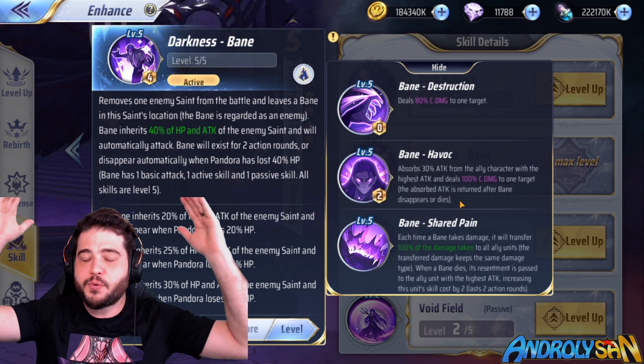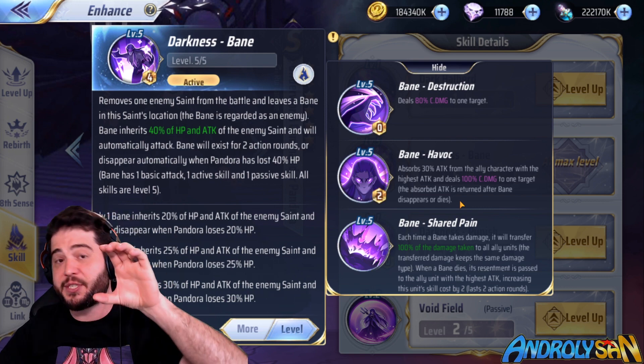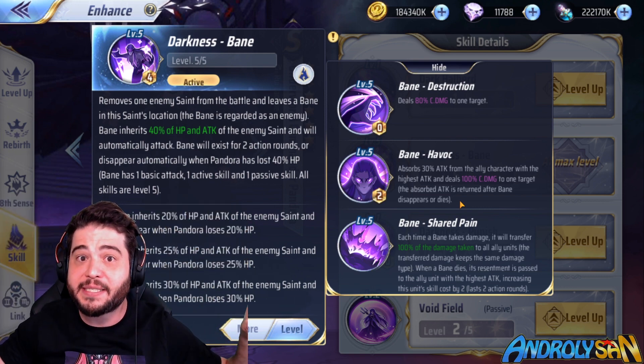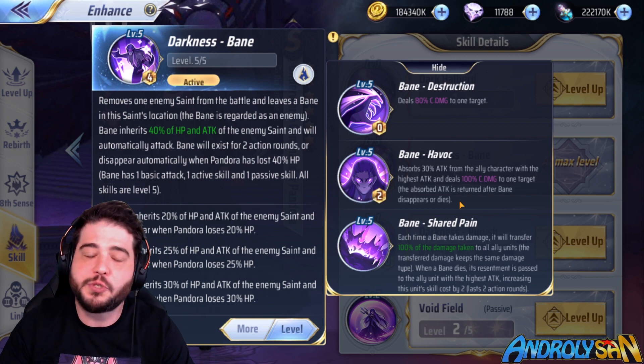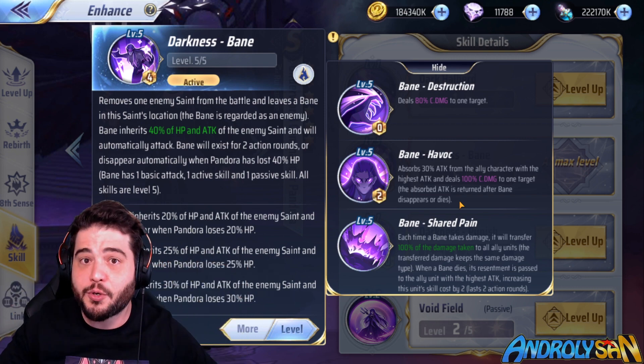For example, Saga does his Galaxian Explosion, applies damage to everyone, and then the damage applied to the bane gets reproduced again on the entire enemy team — so it's like attacking twice. There is a limit to this damage, otherwise individual skills like Sagittarius Arrow would be insane. You would kill the bane and that same amount of damage would get applied to the whole team.